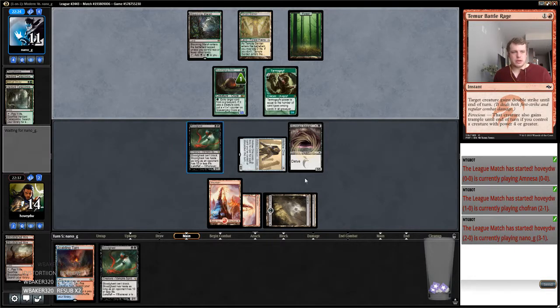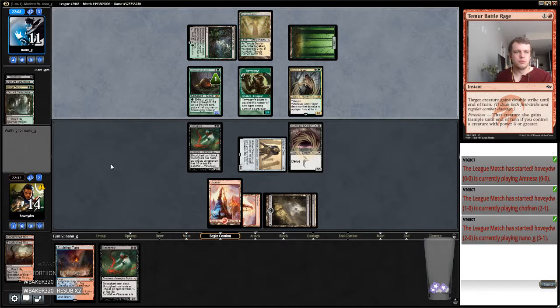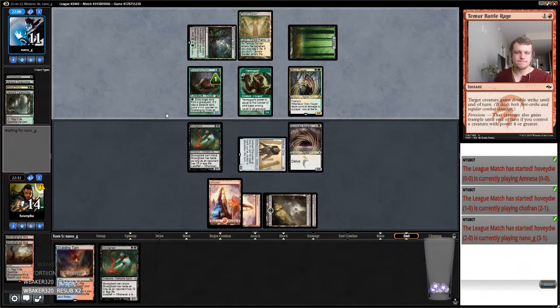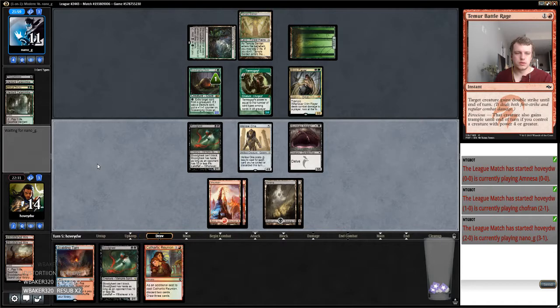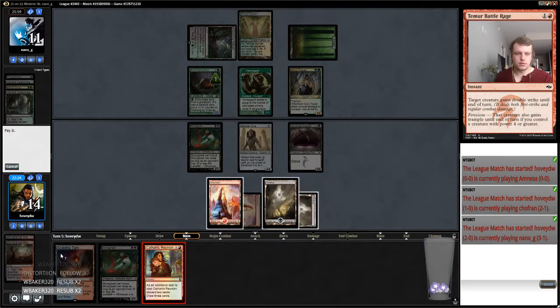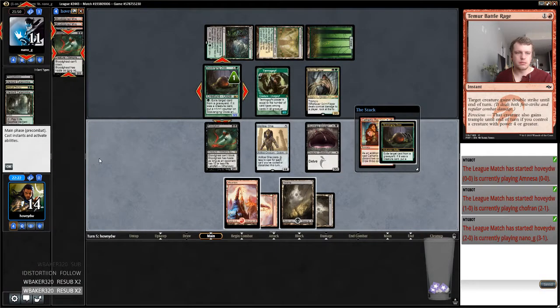Probably turning both of these sideways next turn — it's probably not going to turn out well for me. My best draws are like Lightning Bolt, Fiery Temper. Another Goif for Flare, okay. Basic Plains which is suspect. I mean I think we've got to cast it, just give us three new looks.